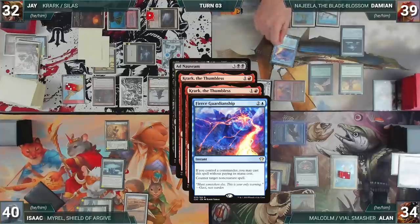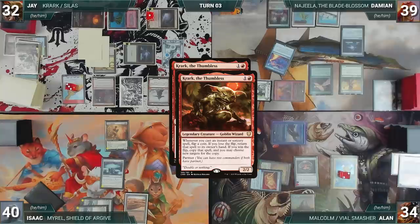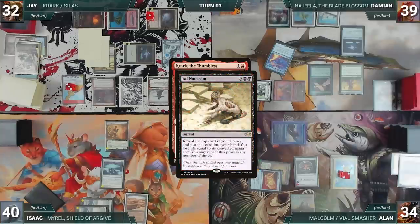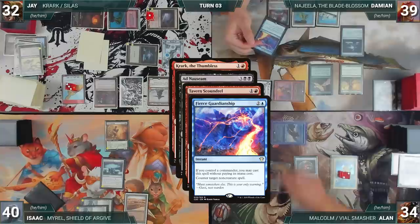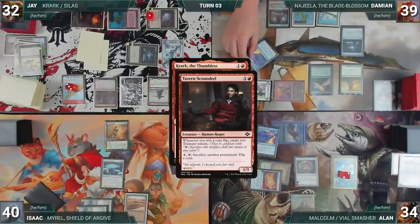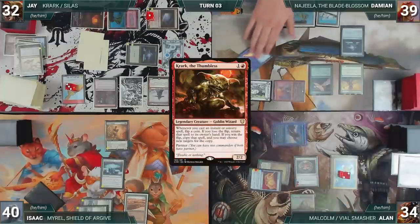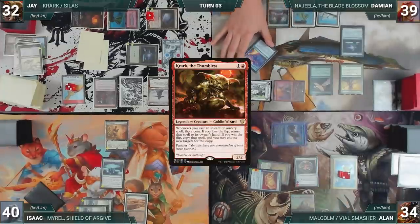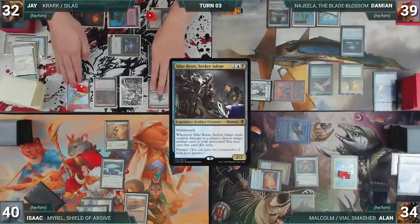In response, Damien casts Fierce Guardianship for its alternate cost, countering the original Ad Nauseam. Jay wins the first Krark trigger flip, creating a copy of Ad Nauseam. Tavern Scoundrel triggers, but Alan casts his own Fierce Guardianship, countering the copy. Jay creates two treasures through Scoundrel, loses his last Krark flip, and casts his other commander Silas Ren, Seeker Adept — very dejected, Jay passes the turn.